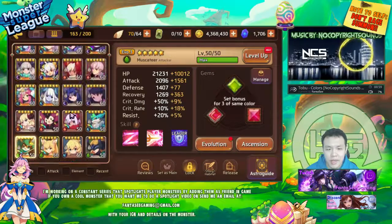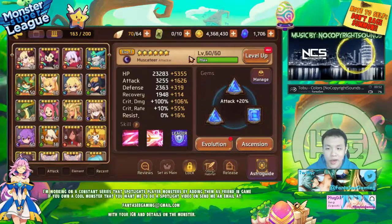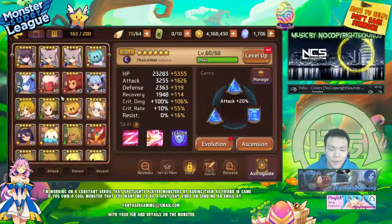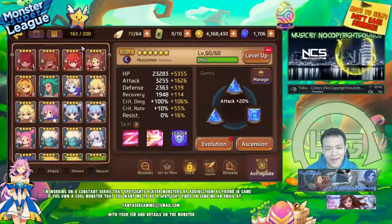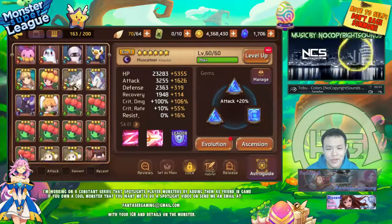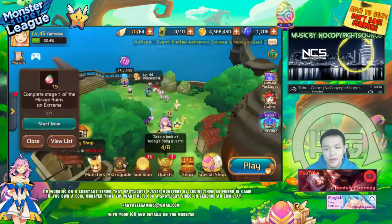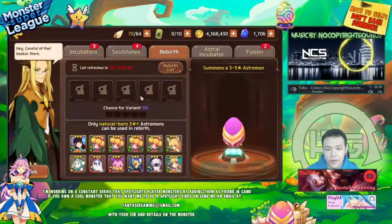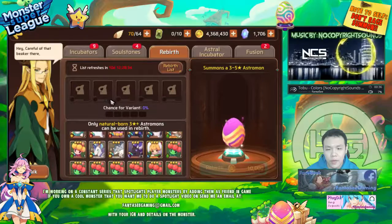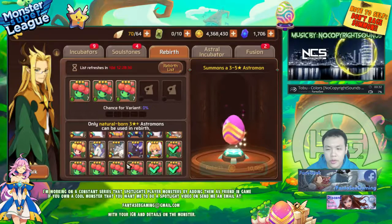It doesn't matter that much — he's going to be doing a little bit of damage, but he's not going to be my main damage dealer. My main damage dealer is going to be my dark gotito. I still haven't switched over his gem set, but I'm actually a little bit short on gold. I know it says 4 million, but honestly 4 million in this game is barely anything — you can spend it really fast if you upgrade gems, so I'm being a little more careful with that.